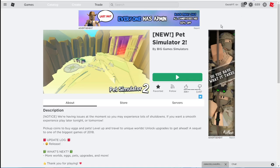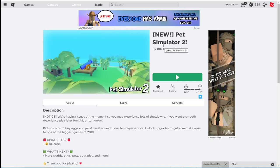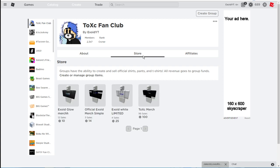Welcome back to another video. In this video we're gonna be checking out Pet Simulator 2. Pet Simulator 2 is out now and I'll teach you how to get free VIP. Before the video starts, make sure to subscribe with notifications on because I'm doing a 10,000 Robux giveaway. Also go ahead and buy the merch — link in the comment section and description.